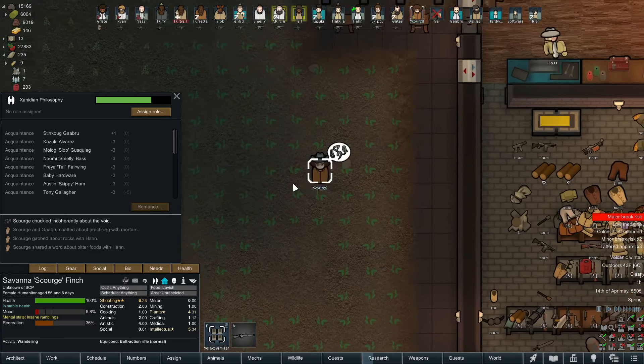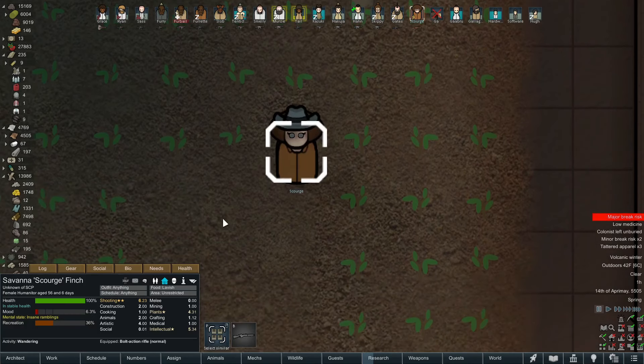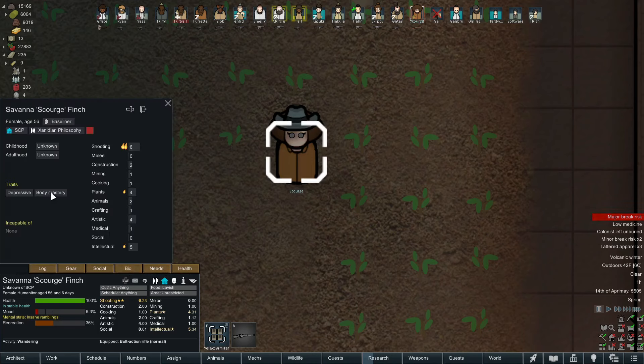This is the second mental break Scourge has had since she joined us - and that was very recently. She's one of these weird mysterious stranger types. She's the one who's got body mastery. She's the first type of pawn like this that I've encountered and I have no idea what she's going to do. I'm really strongly tempted to just throw her in prison and take some of her organs - maybe use her for some chronophagy rituals. She's been a problem; she's already butchered one of my anomalies. I'll just leave her around because having the extra gun is very helpful, but if she goes on another violent mental break, that will be her last.